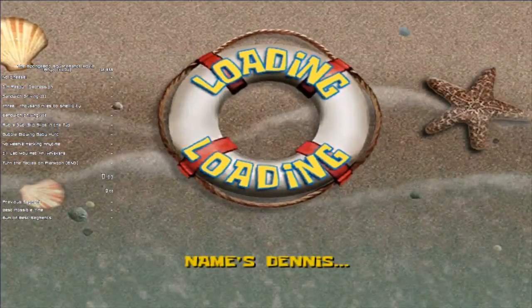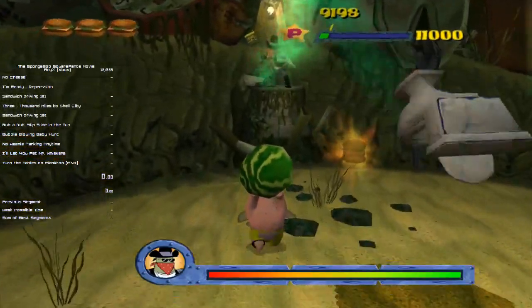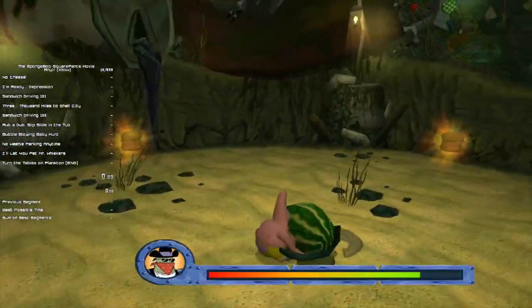Personally I don't like it as a level, but that's me. We now get to the second boss of the game — Dennis. You just have to pick up and throw these lemons at him.